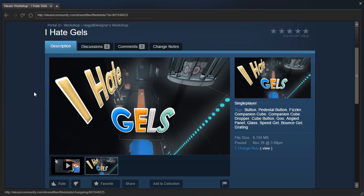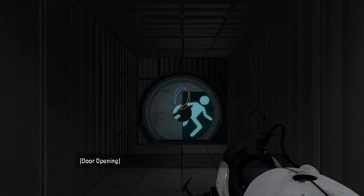I'd have to agree. Gels are kind of annoying. They're annoying to use as the player, and they're annoying to design maps with as the puzzle designer. They're just kind of a weird test element — they're really annoying to work with, to be honest. Yeah, let's just check out the map and see what he ended up with here.